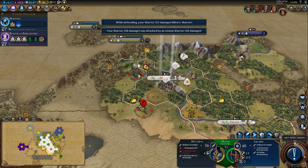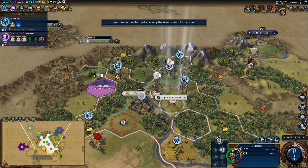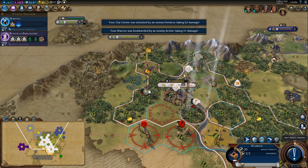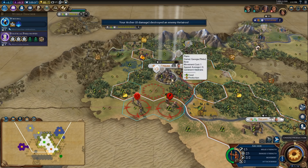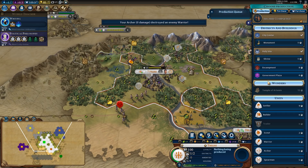Trading with him is getting us good gold. Look at this damage it's going to do — we need to get this thing killed. We've got three archers now defending our capital. Definitely need to go for the government plaza here. Just send this builder up to my cap.